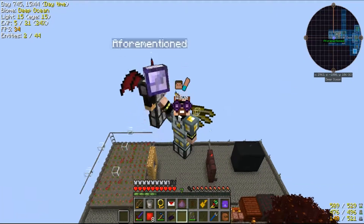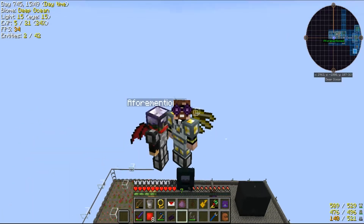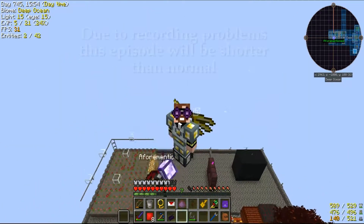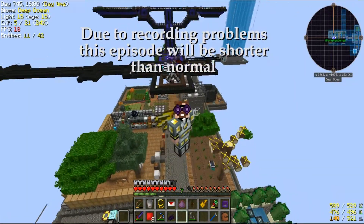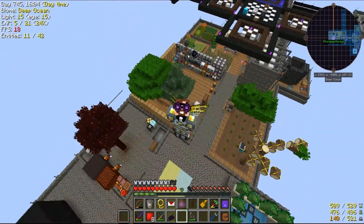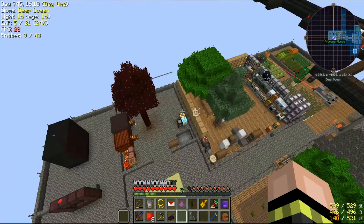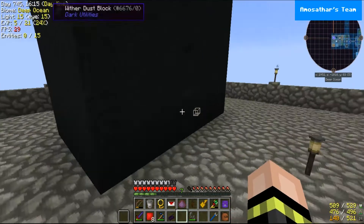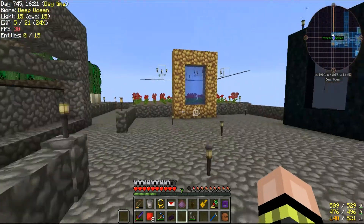G'day guys, this is Amos Athar and welcome to another episode of Modern Skyblock. We're bouncing on our bouncy clouds from the Aether — that's enough of that, I'm getting a little dizzy. As you can see we've gotten quite far, but it's time for that block down there behind me. We're going to do this today: the wither.